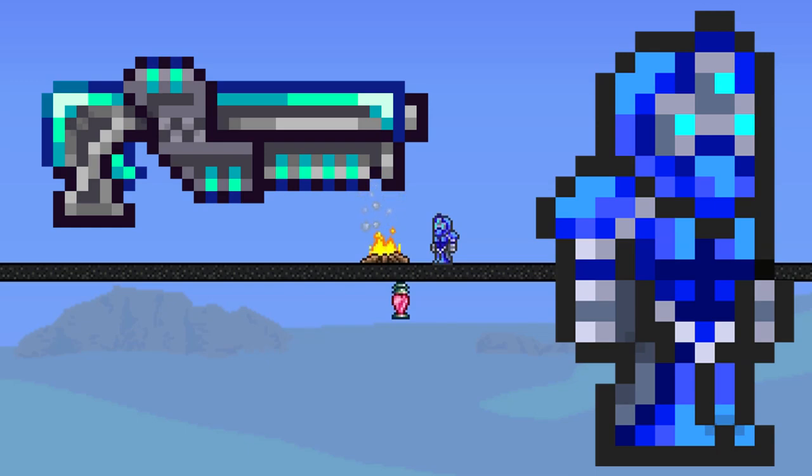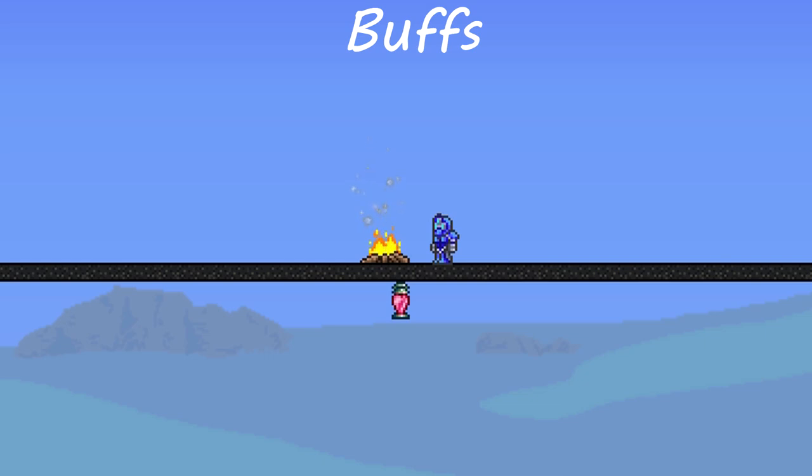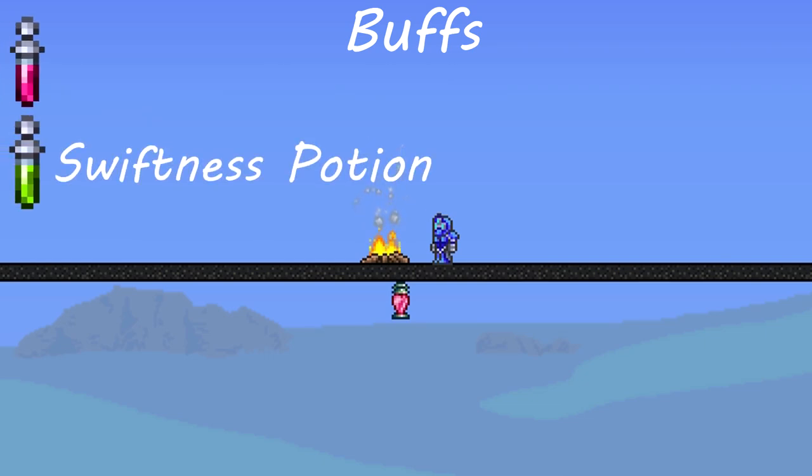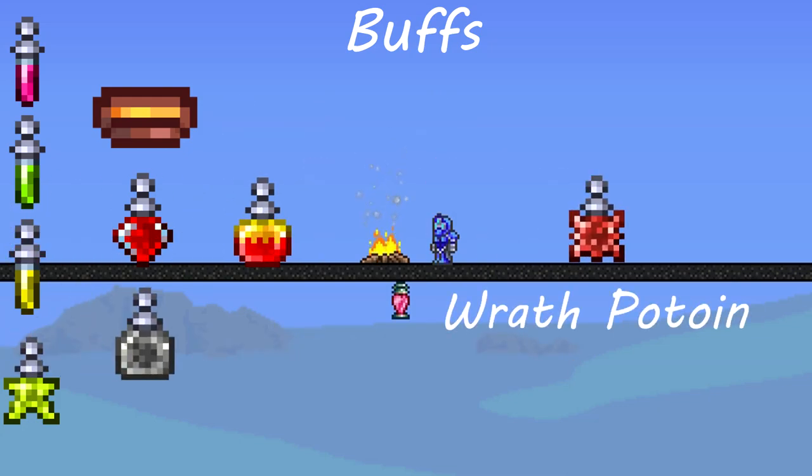If you have doubts about your dodging ability, reforge to warding, as defence is even more effective in expert mode. I haven't cut any corners when it comes to buffs. The potions I'm using are the regeneration potion, the swiftness potion, the ironskin potion, the thorns potion, the ball of soup, the lifeforce potion, the endurance potion, the rage potion, and the wrath potion.